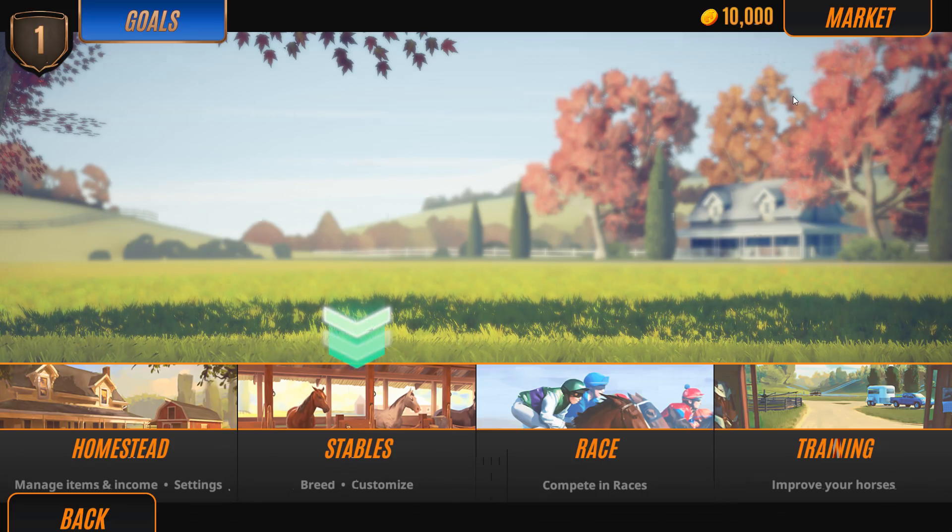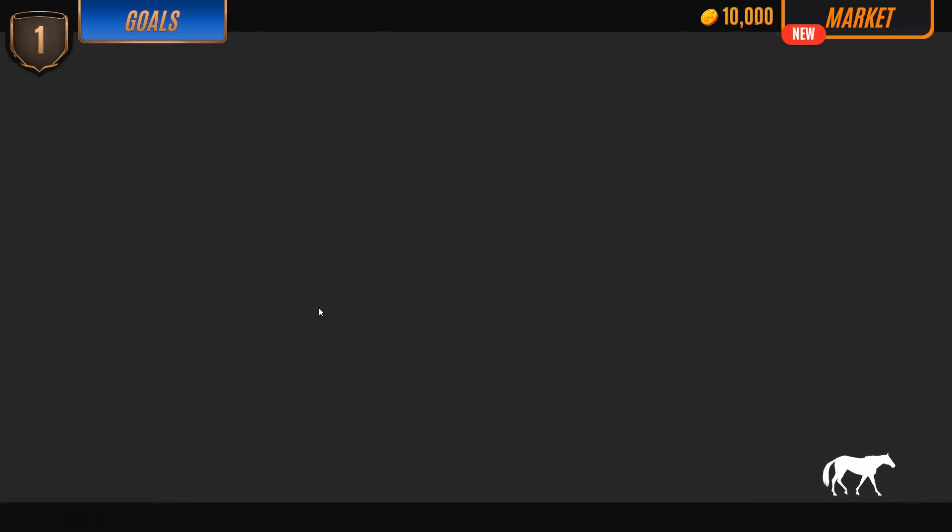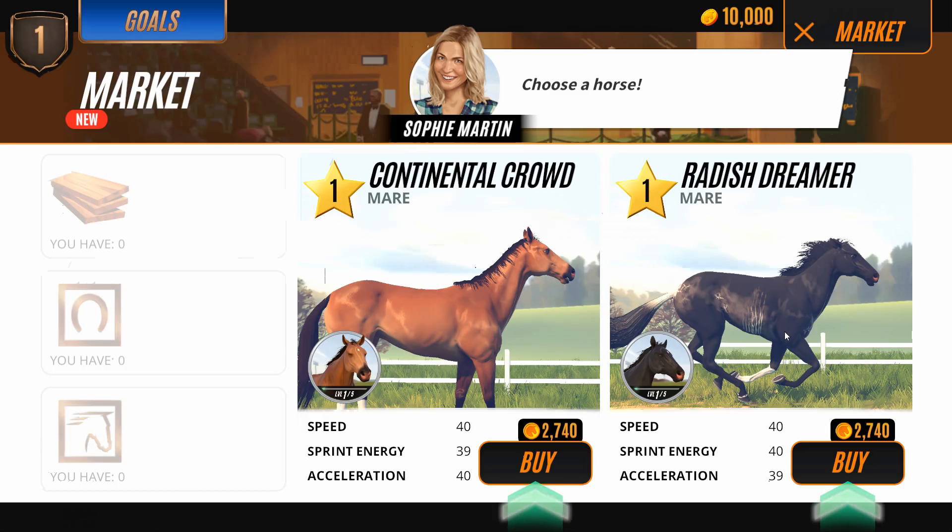Everything is loading so freaking fast. You apparently don't have to wait for a long time period to pass between breeding your horses. Hey, it's Sophie! G'day, I'm Sophie — nice to finally meet you. Let's get straight to it and grab a horse from the market. And we're going to have a new horse — Radish Dreamer! Oh my gosh, the name. I love her. Look at her stripes. So we're sadly not using our horses from the mobile version, but I do love the name Radish Dreamer.